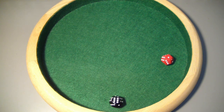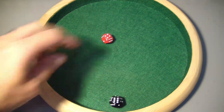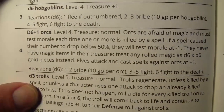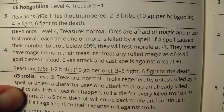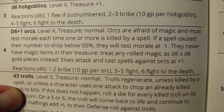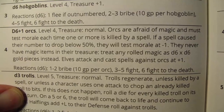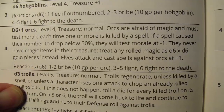We ran into a wandering monster in the room where the giant centipedes were. The wandering monster roll is a 4 — that is minions. Number 4 — we're really going through the monster charts in this dungeon. Now we're going to see orcs: d6 plus 1, level 4, treasure normal but they're a wandering monster so no treasure for us. Orcs are afraid of magic and must test morale each time one or more is killed by a spell. If a spell caused their number to drop below 50%, they test morale at minus 1. They never have magic items in their treasure.